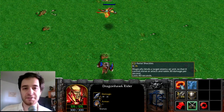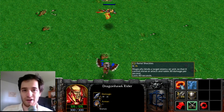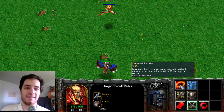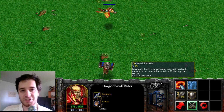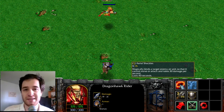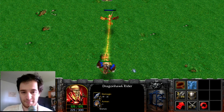Aerial Shackles is a channeled stun that deals damage over time. In Dota, all channeled stuns that deal damage over time are based off of this spell, including Shadow Shaman's Shackles, Bane's Fiend's Grip, and Pudge's Dismember.